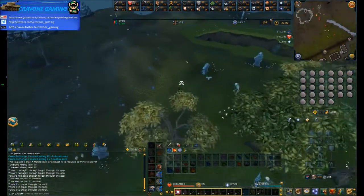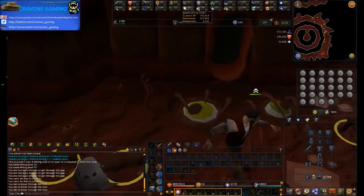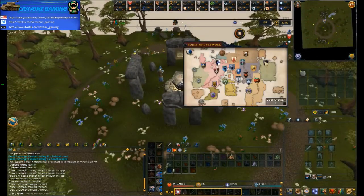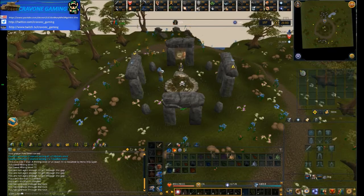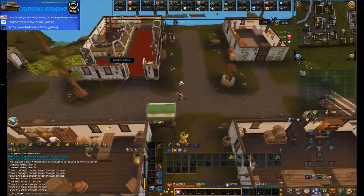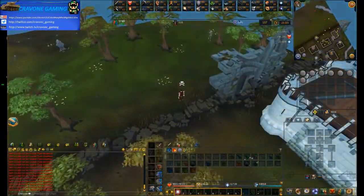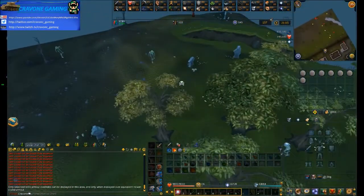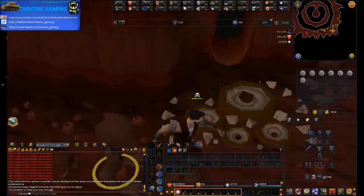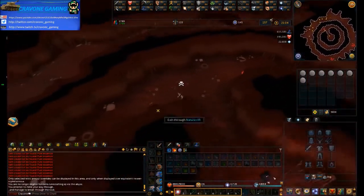There are four wings in God Wars Dungeon and you're going to want to make use of these. The Zamorak wing requires 70 Constitution to get into, and once entering it will drain all of your prayer so be aware of that. Then you've got the Saradomin area which requires 70 Agility to get into. You've got the Armadyl section which requires 70 Ranged, and the Armadyl minions cannot be killed by melee so you need either ranged or magic for them. Then you've got the Bandos quarter which requires 70 Strength to get into.